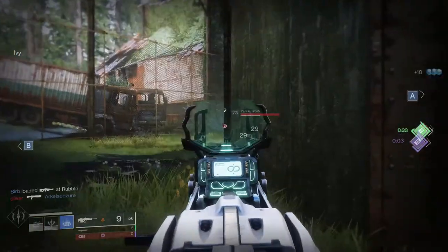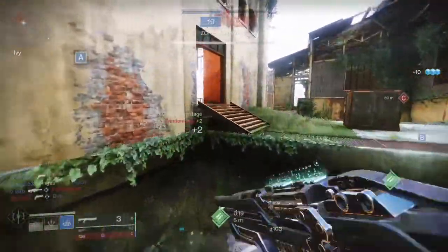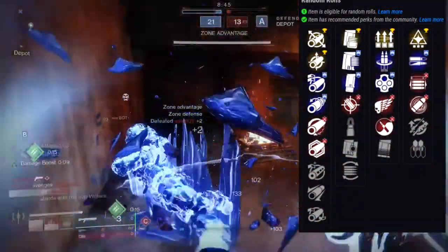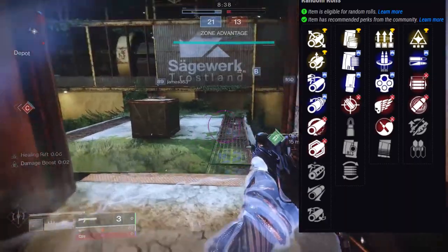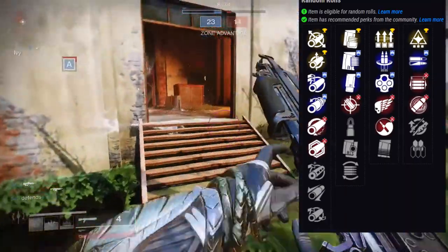Let's look at the rolls. The first row is going to be surplus, reconstruction, outlaw, killing wind, zen moment, and under pressure. For the second row it's going to be wellspring, high impact reserves, opening shot, eye of the storm, sympathetic arsenal, and redirection.